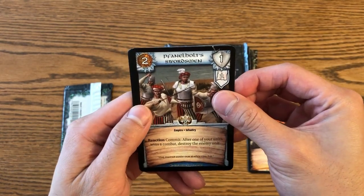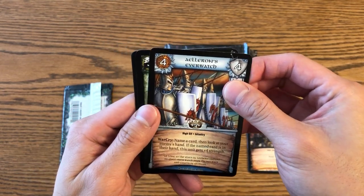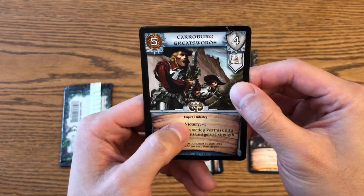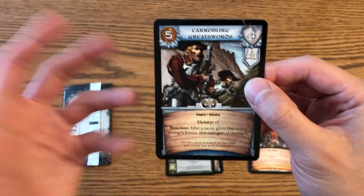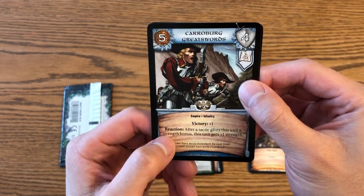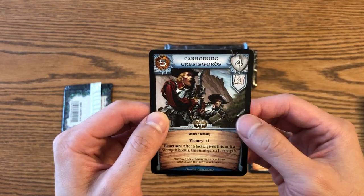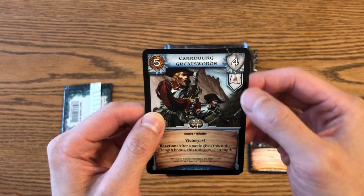Godfrey's Empire card — Benelholtz's Swordsman. Our first uncommon is Eleron's Everwatch. The second uncommon is an action card, and our rare is Carolburg Greatswords — an Empire unit. It's kind of the opposite of the Ogre unit where he actually adds to the victory total at the end of a battle. As a reaction — similar to the 40k CCG there are also reactions and tactics — after you play a tactic that gives a strength bonus, he gets another one strength. So it kind of amplifies all of your strength-boosting tactics, which is a pretty cool ability. You can really boost the strength to high numbers, and it's got decent tactics value so you can play more tactic cards.